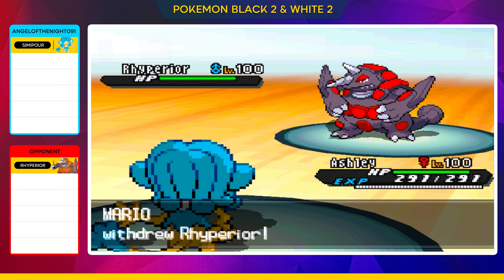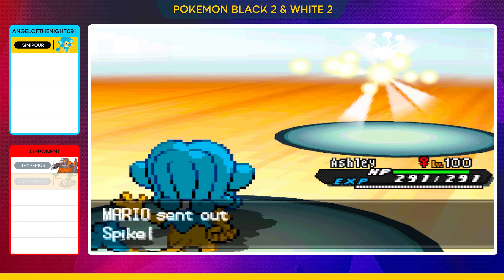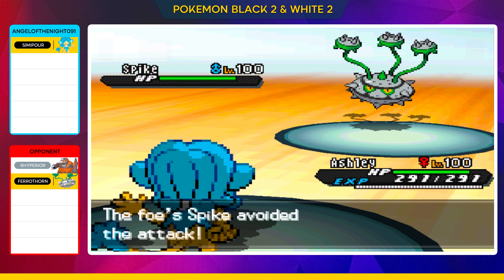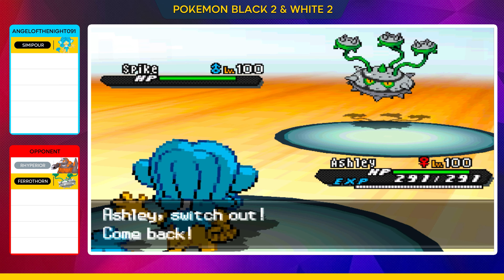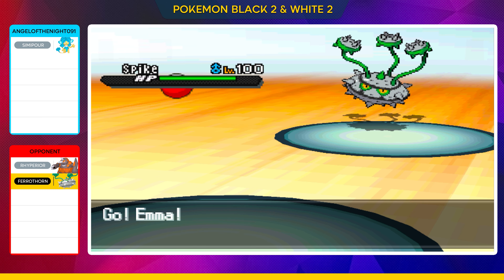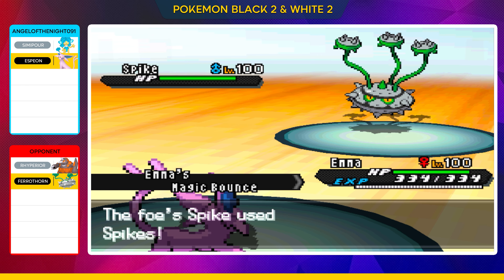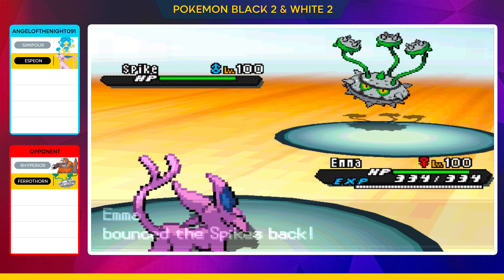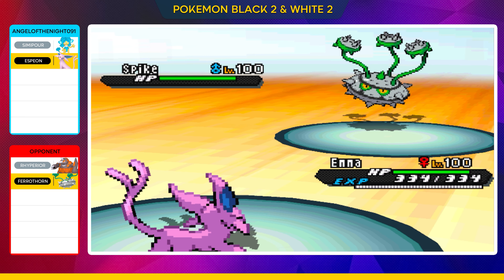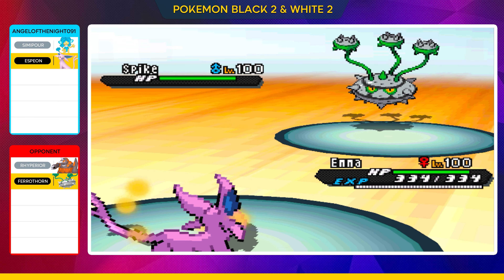They're going to lead in here with the Rhyperior. I'm going to lead in with my Simipour. Now of course there is a type disadvantage here for the Rhyperior, so they're going to swap out and go to the Ferrothorn. We're going to end up missing our Hydro Pump, so that's actually probably a good thing that we had that swap out earlier. We're going to swap out our Simipour and go in with our Espeon. Nine out of ten times Ferrothorn is going to go in and set up some sort of spikes or Stealth Rocks, so we're just going to use our Magic Bounce and bounce those back over to the Ferrothorn side. So any kind of Pokémon that comes in, if they are on the ground and not flying, they should actually be hit by the spikes.